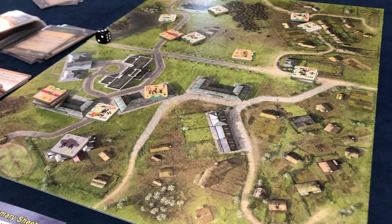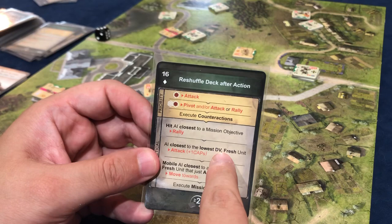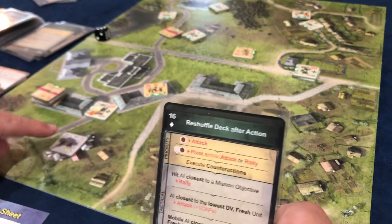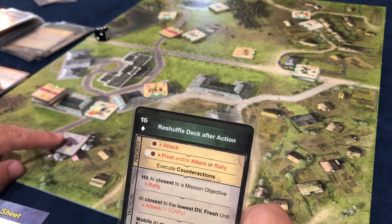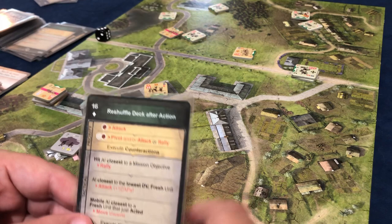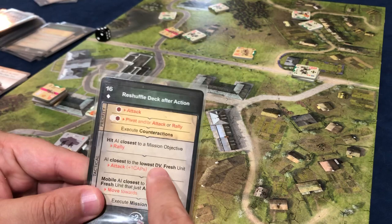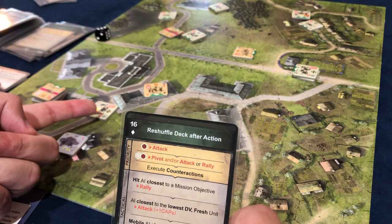Their turn — reshuffle the deck. There's no hit AI. AI closest to the lowest DV fresh unit — attack. Well this one can attack, but it's not the lowest DV unit. I have lower than 12, the lowest one is way up here. He can't attack the lower one but he can attack this one. I'm going to say he does not attack because this one is not the lowest DV unit. Actually, it doesn't attack the lowest DV — maybe it's whoever's closest to it. That would be this unit up here. He can't attack anybody, so we skip this.